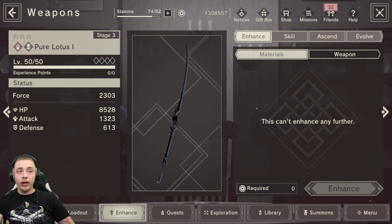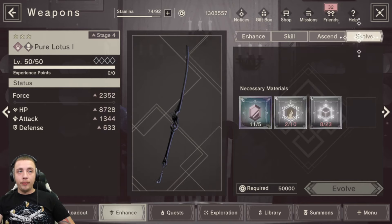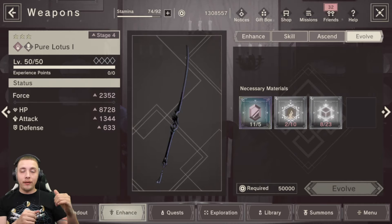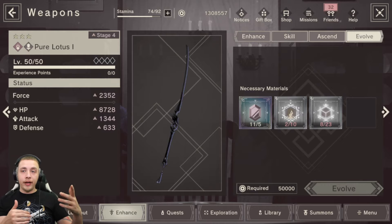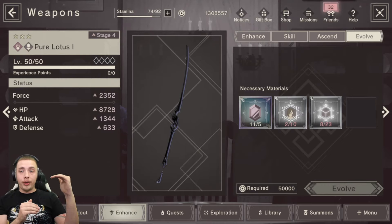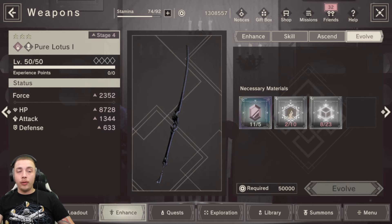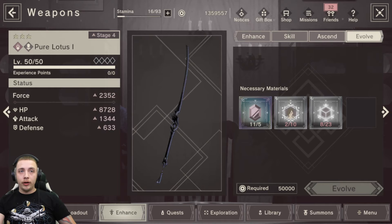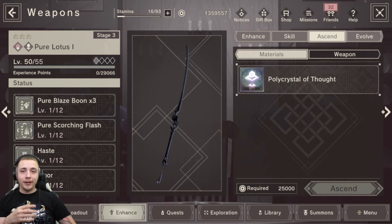Make sure you have the resources and gold to enhance these weapons to level 50, because you're going to be doing all of them, not just one. The best way to look at this is in three stages: stage four, stage seven, and stage eleven. Each of those unlocks a new set of trial quests - beginner, intermediate, and advanced. Every time you bring a weapon up to one of those key stages you get new quests to farm. When you're ready to ascend, you will need the polycrystal of thought, which is found in the dark coin shop.